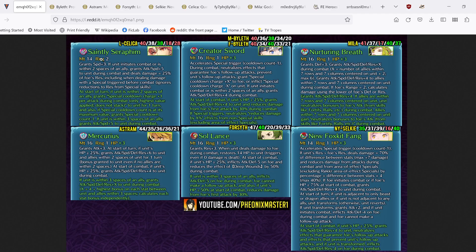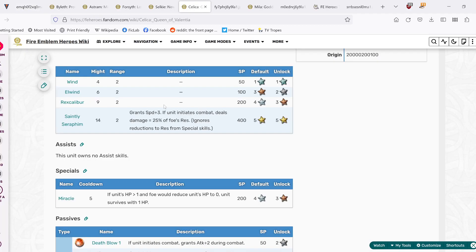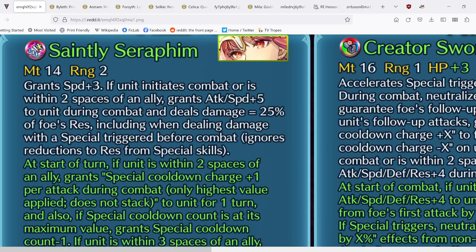Legendary Celica now has Seraphine, and the base effect becomes: if unit initiates combat or is within two spaces of an ally, grants attack speed plus five to unit during combat and deals damage equal to 25% of foe's res, including when dealing damage with a special triggered before combat. Compared to her previous weapon, we still get the true damage, and now we get attack speed plus five, which is really nice. That AOE clarification is also a nice touch.